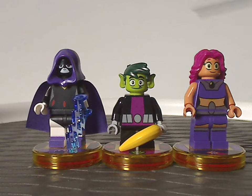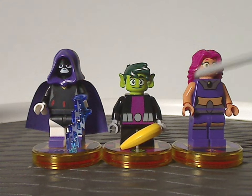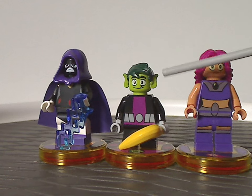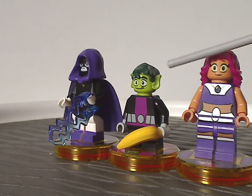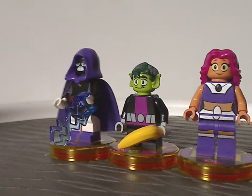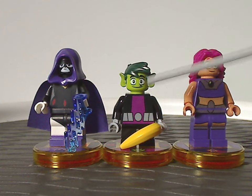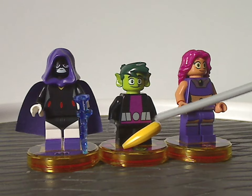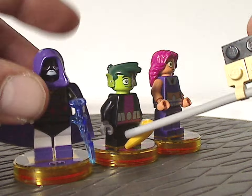As for both Beast Boy and Starfire, they also came in the Jokerland set a couple years prior, but didn't have the Teen Titans Go kind of look. In this set we have them with that look. Beast Boy has a hair and ear combo piece, which is quite nicely done. As some say, it can also be useful for representing Link from the Legend of Zelda franchise, if in different coloring. The face printing kind of well captures it, and the torso printing quite well captures his appearance from the show. He's wielding a banana in case he turns into a monkey or a gorilla.